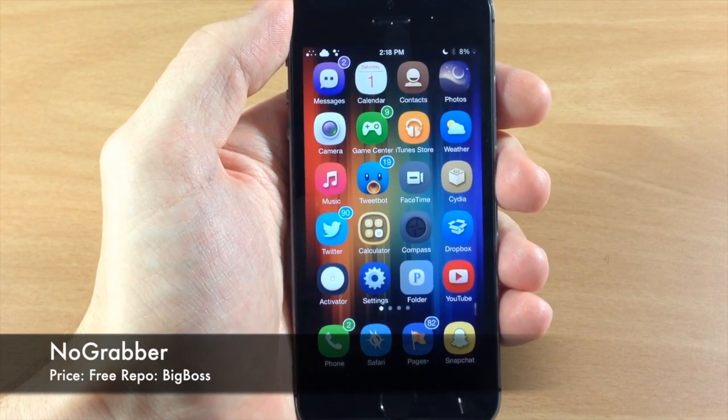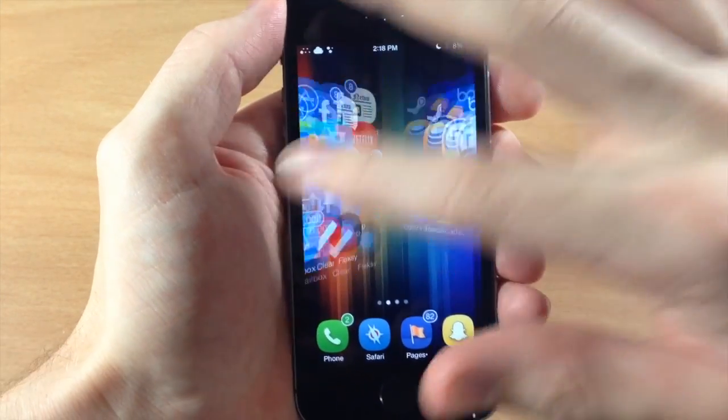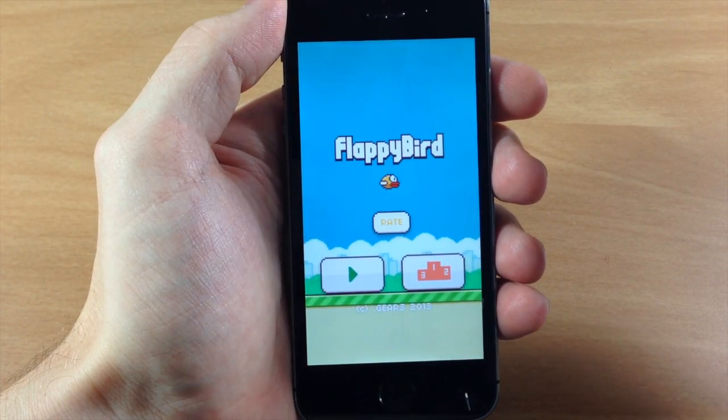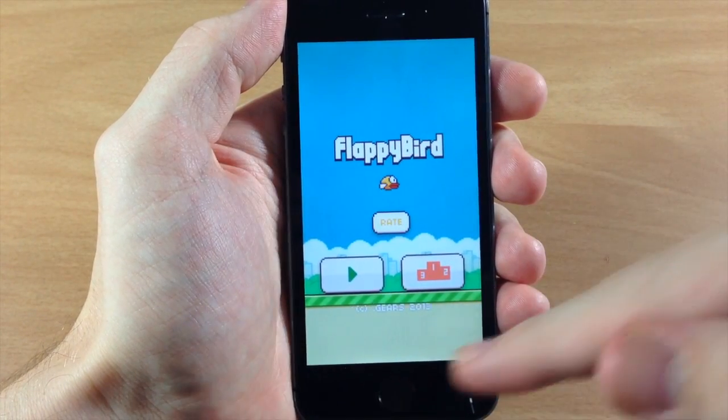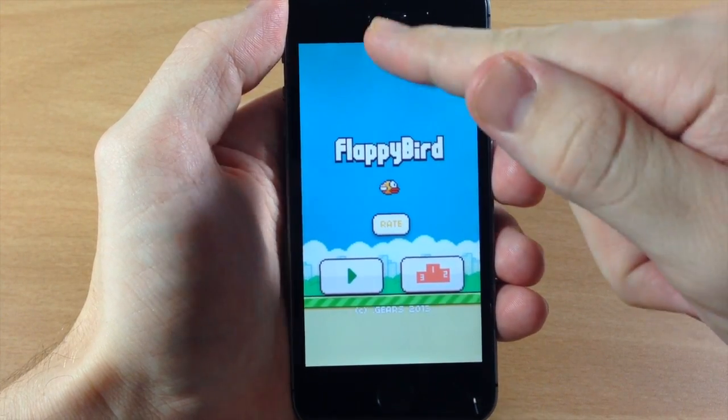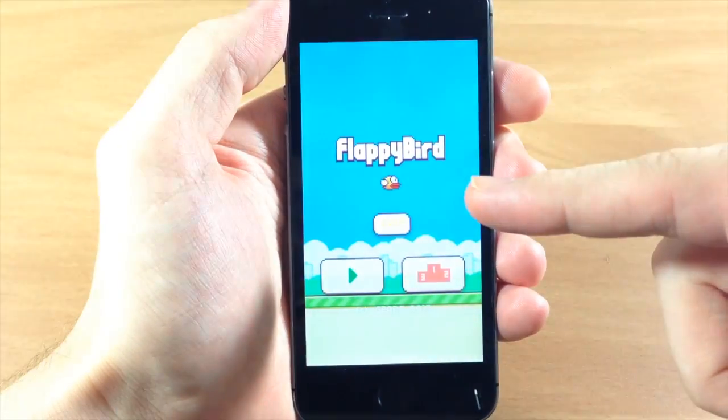Usually when you're in an application like a game — let's say we're in Flappy Bird — and you want to open up your notification center or your control center, when you swipe up you're going to get a little grabber, or if you swipe down you'll get the grabber and then you can pull it all the way down.